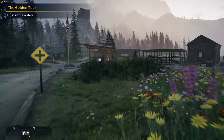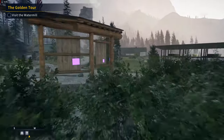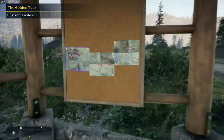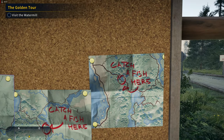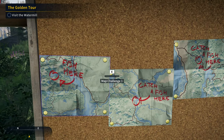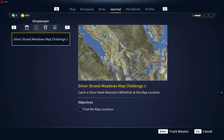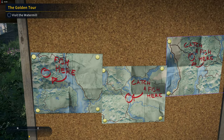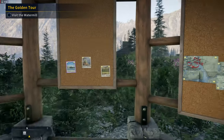Hey, I see glowing stuff — why is it glowing? We've got challenges. Meadows map challenge one: catch a silver rank mountain whitefish at the map location. We've got three challenges total — this is kind of cool. We'll take them all.